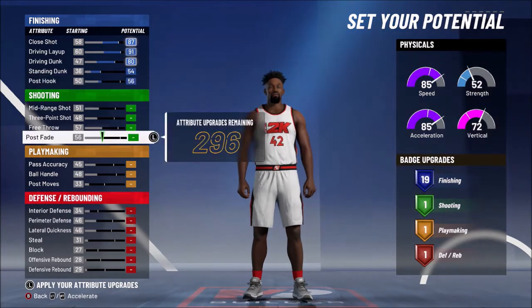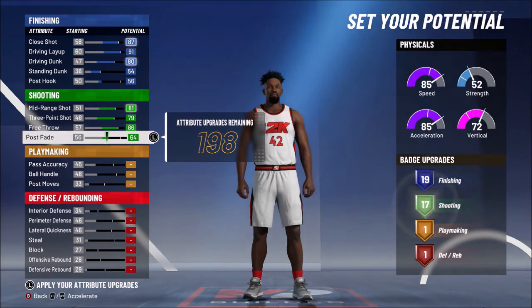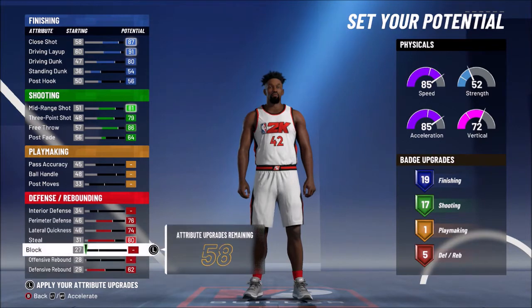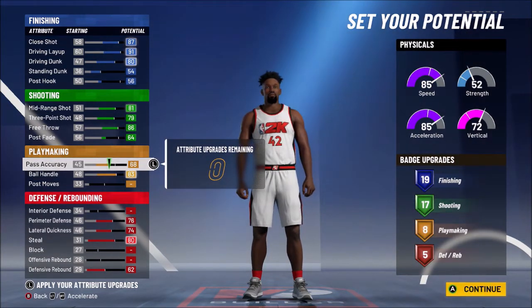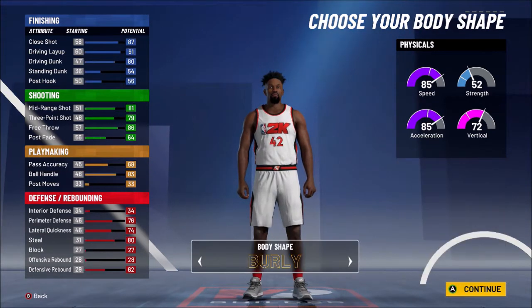Mid-range shot — max it out. Three-point — maxed out. Free throw — maxed out. Post fade — take it all the way up until you get 17, so at 64. Perimeter defense — max it out. Lateral quickness — max it out. Steal — max it out. Defensive rebound — max it out. Ball handle — max it out. Pass accuracy — max it up until you get 8 playmaking. Pass accuracy at 68, ball handle at 83 — you get 19 finishing, 17 shooting, 8 playmaking, 5 defensive rebounding. This is really solid.